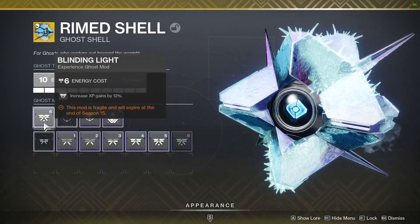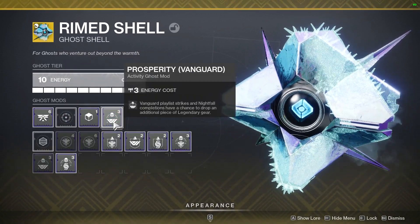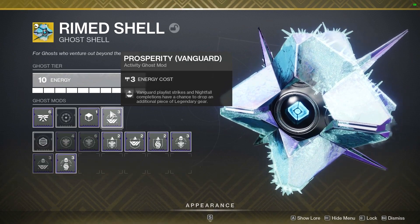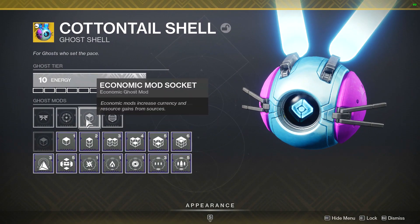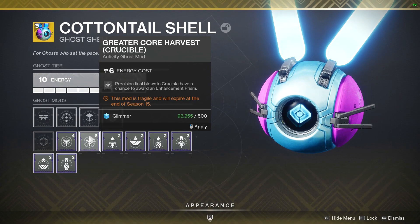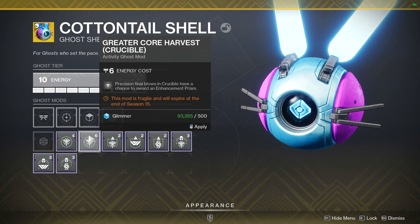I'll probably end up decreasing my XP gains later on in order to get a better vanguard mod when another one pops up. But we're going to build my PvP ghost shell right now. I actually got a really cool crucible mod which costs 6, and it says precision final blows in crucible have a chance to award enhancement prisms.